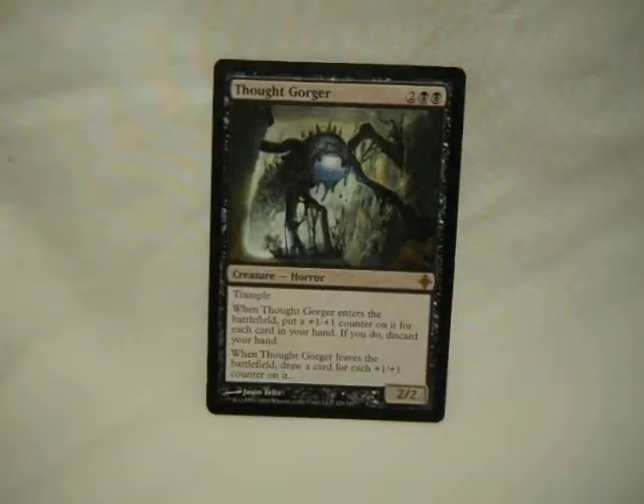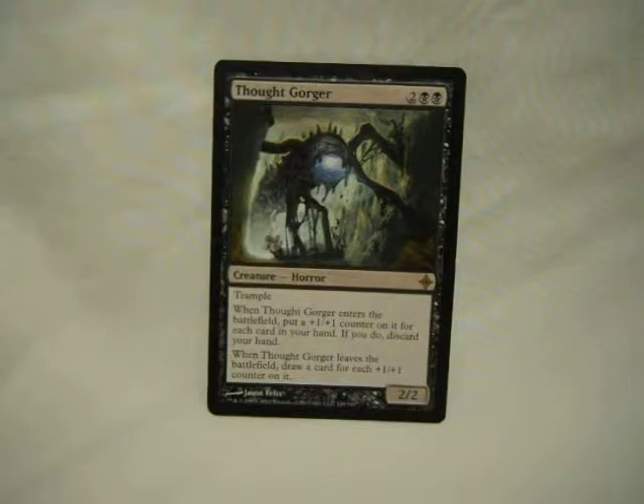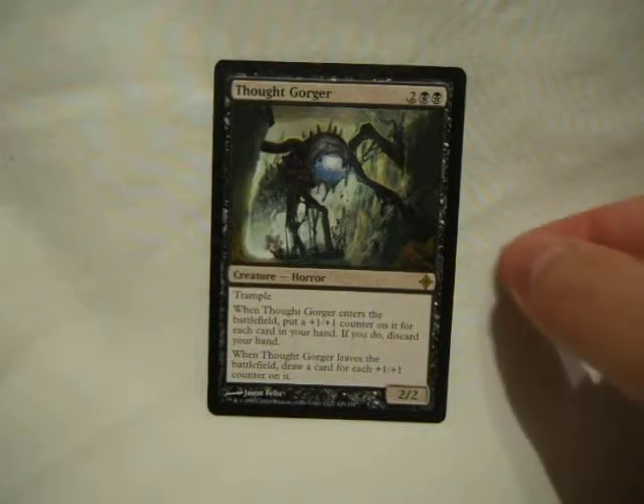Next up, Thought Gorger. I'm actually a little iffy on this card. He's cheap and he can get stronger quicker. But the fact that he can quickly cycle through your library by making you discard your hand to get him into the field — which puts things into your graveyard — is useful. And when he dies, which also isn't hard, you get as many cards back as you put plus one counters on him. So he can refill your hand.